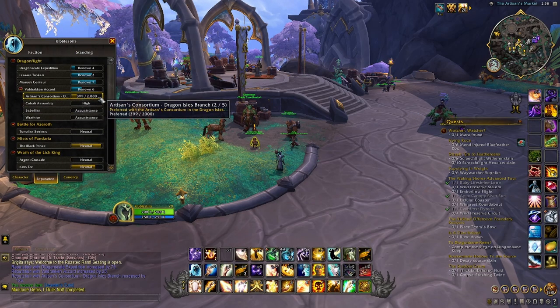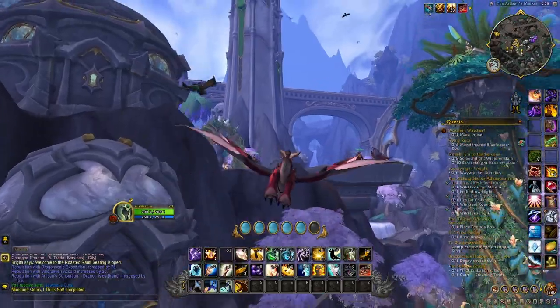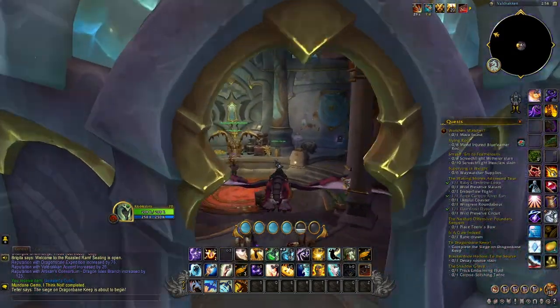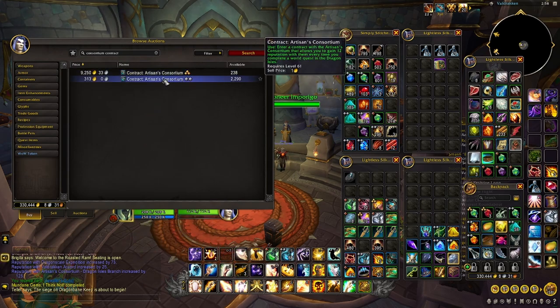Now that leaves me with the last one, which is in my opinion the best one because you feel like you have the most control over it — and that's these interesting contracts. If you're an inscriptionist, you might already know about these. But if not, head over to the Auction House and type in 'Consortium Contract.' There will be these contracts. You can use one of these and it will give you a seven-day buff. In the case of the silver one, it makes it so you get 12 rep with the Artisans Consortium every time you complete a world quest in the Dragon Isles.